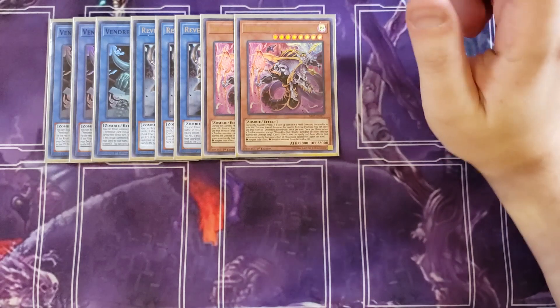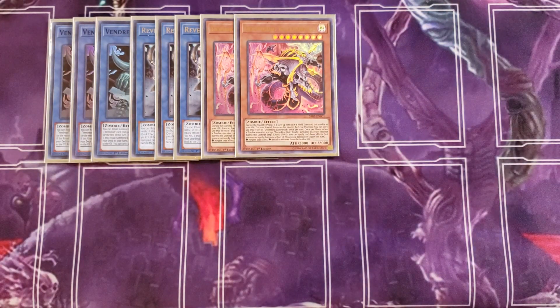Moving into the zombie package, we're playing two copies of Doom King Ballardrot. This card is really good for ritual summons because when it's in the graveyard it keeps coming back — during the standby phase, if there's a face-up field spell in the field spell zone, you can special summon it from the graveyard in defense position. Once per chain, when a zombie monster effect is activated except Doom King Ballardrot, you can either negate the effect or banish a monster from the field or graveyard. It doesn't even target, so it has a lot of versatility.